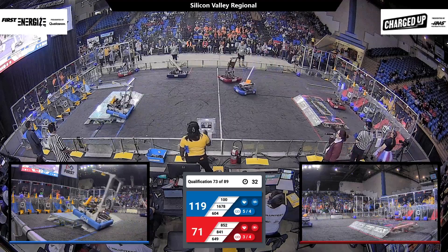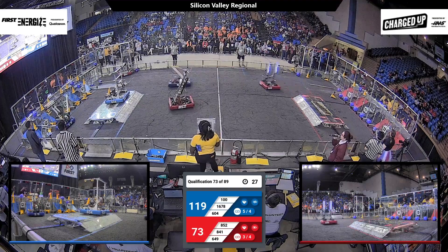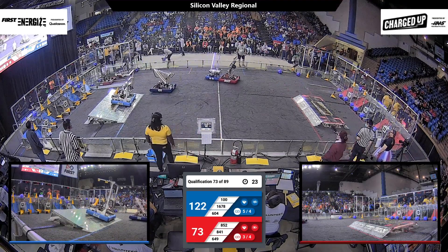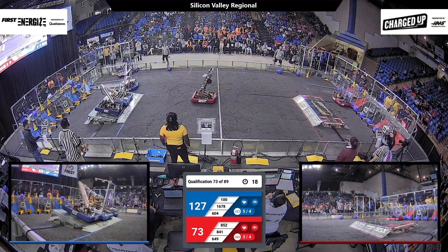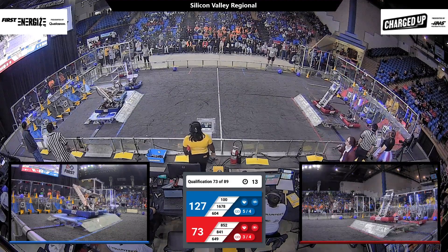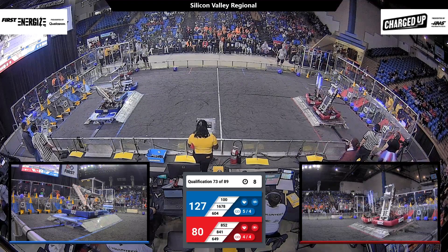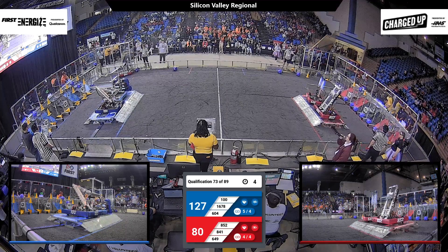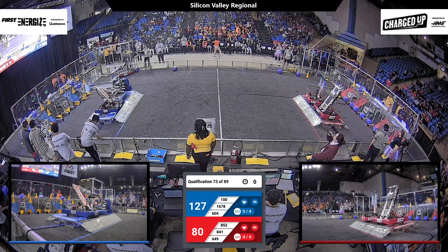Just over 30 seconds left, and 604 is coming back with a cone. Alliance Partners Citrus Circuits adding an additional one. As we are now into the final 30 seconds, 604 is already on the charging station for Blue. Alliance Partners Wild Hats are joining them. 15 seconds left and H-52 is the first to Red's charging station. With 12 seconds, Citrus Circuits lines up trying to get purchase from underneath Alliance Partners Quicksilver. As Red gets two of their robots docked and engaged with 5 seconds left, Citrus Circuits manages to deliver themselves up into the air, earning Blue three robots on their charging station.